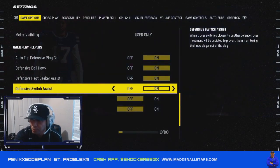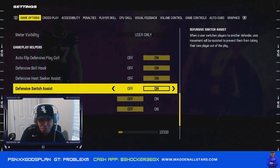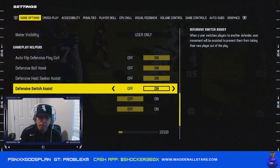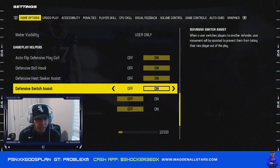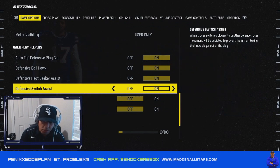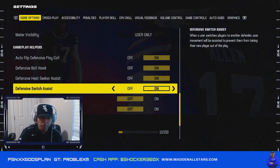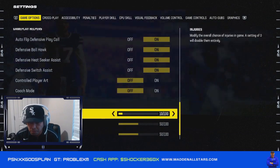Defensive Switch Assist — when you switch players to another defender, this will put you in position to make the tackle. It will not shake you off and get you out of the play. I played a couple games without it and when you switch, the player just gets out of the way — that's why. Make sure this setting is on.